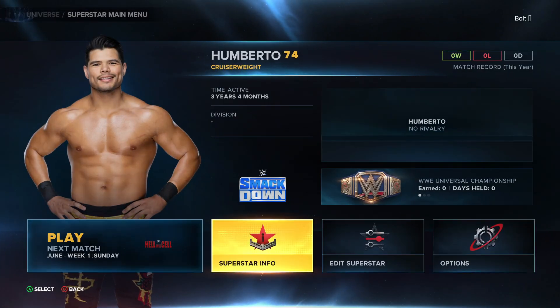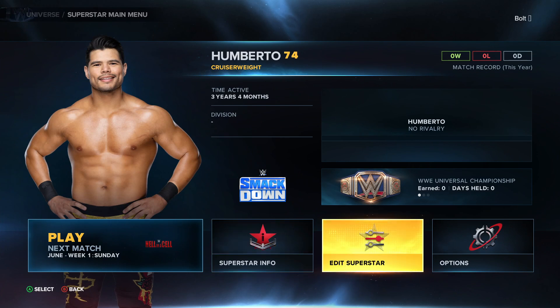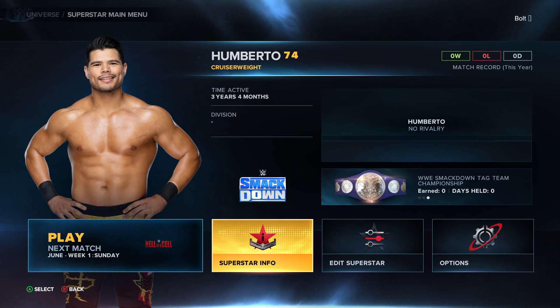And boom, there we are — there's Humberto. You can see the Hardcore Championship is held by him. Except the Intercontinental title also, because I gave them both by mistake. But like I said, if you want to switch up any of the brands, switch up the titles, switch up the entire company with Superstar Universe mode — that's one of my favorite things to do back in WWE 2K22, and I'm glad to see we can still do that here in 2K23.